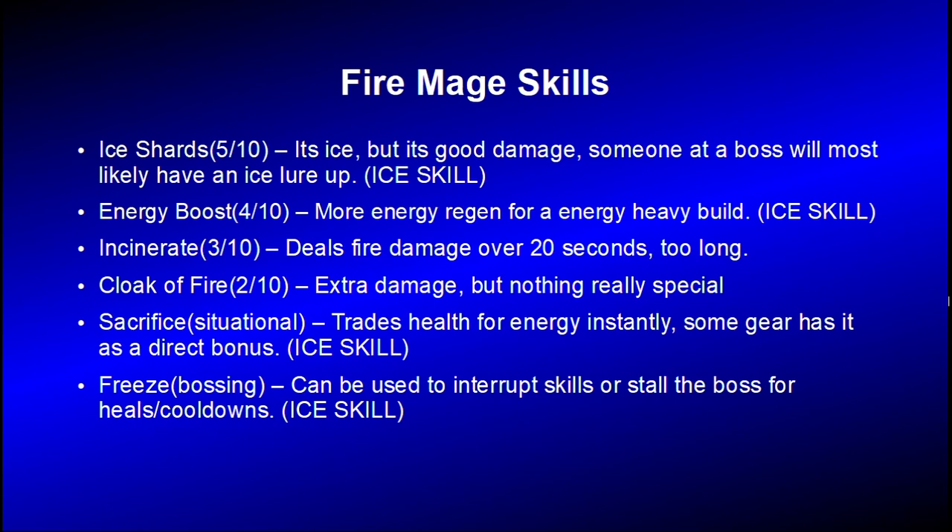Ice Shards — I know you probably won't have Ice Lore and you shouldn't as a Fire Mage, but it's a little something you can just throw out there for a bit more damage. Energy Boost will help you regain energy and it can negate the cost of using elixirs. Incinerate deals damage over 20 seconds but does less than a Firebolt and it takes 20 seconds to do it — it's a crap skill. Fire Cloak can help you deal a little bit more damage when you're leveling, but that's about it. Sacrifice trades health for energy, but if you use gear for it like a Rungner Helmet or Ancient Beastbone Helmet, you can cheat the system and get a lot of energy for a little bit of health. Freeze is alright if you need to interrupt skills or stall stuff, like the Priestess at Morty.